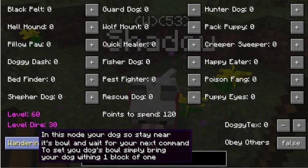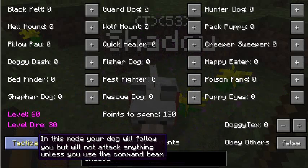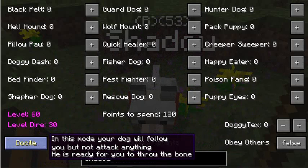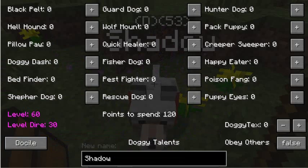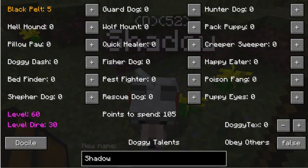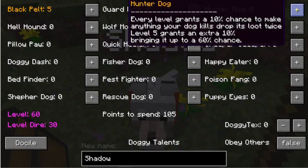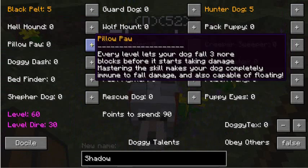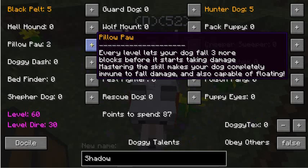You can spend your talent points here. One, two, three — options like Blackpile, which improves critical hit ratio by 50%, or a heart for every level plus an extra heart when you master it at level five. I'm going to do this one. Pull-a-pull is very, very good and very handy — I'd recommend it. I'd also recommend Doggy Dash and Bed Finder, because just in case you get lost, you can find your bed.